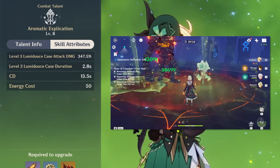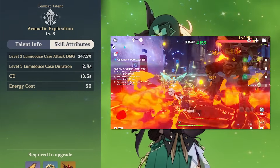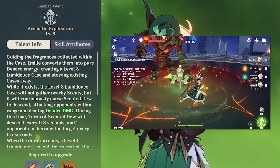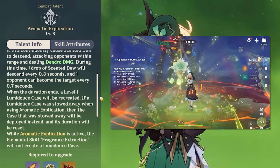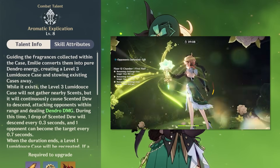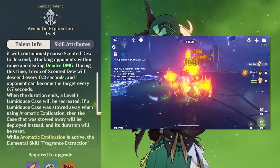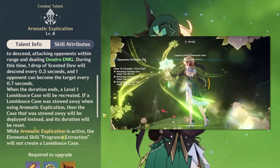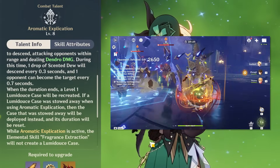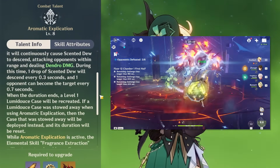Since your burst also only has a 13.5-second cooldown, this can make it so you may never need to actually press your skill again. Your burst not only resets and re-summons your skill's duration, giving you another 22 seconds of uptime, but you can have a never-ending cycle with 100% uptime on your Lumidus case without even having to re-press your skill. If you didn't already press your skill before using your burst, it will just summon a new level 1 case. Also, if you press your skill inside of your burst, it won't create a new case. Worth noting that your skill has a very large radius, so it should reach enemies unless you run really far away.